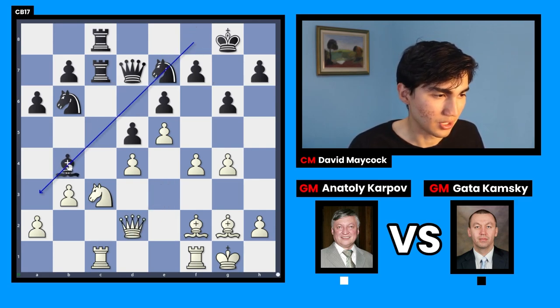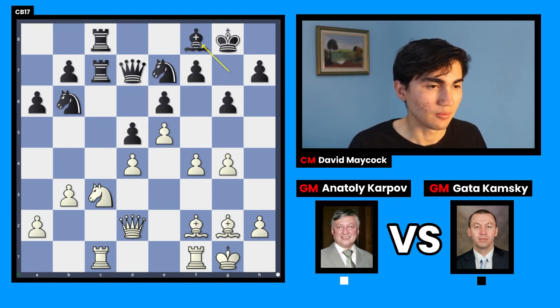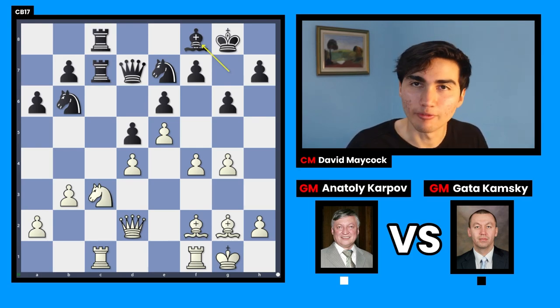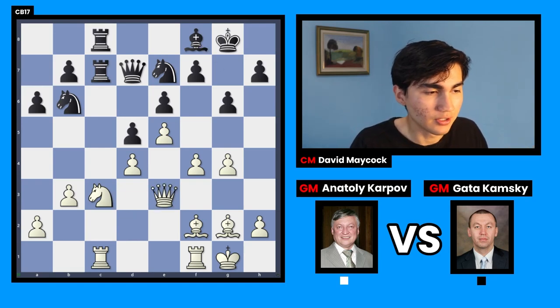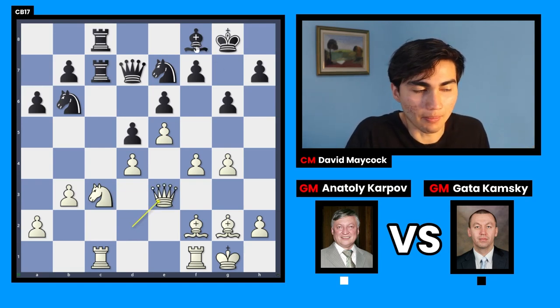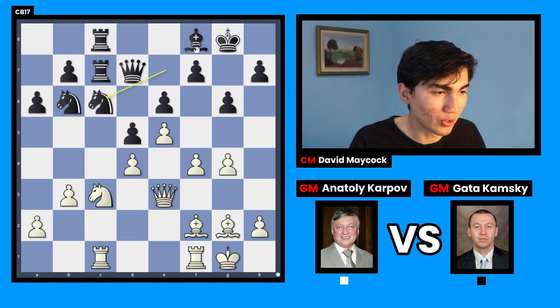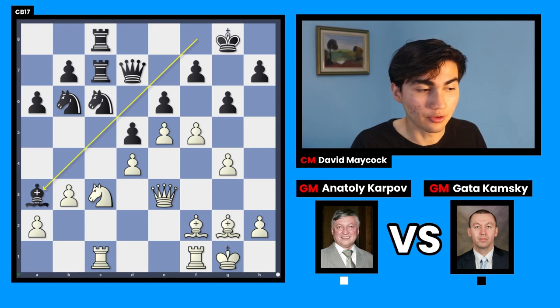All these pieces are pointing towards the queenside. Queen e3 is once again a very good prophylactic move from Karpov — he was worried about bishop b4. You might say that's illegal with a knight in the way, but Karpov was a master at avoiding what you wanted to do even before you knew you could do it. Queen e3 just prevents that — deletes even the possibility. After knight c6 and f5, bishop b4 is no longer as annoying or pinning.